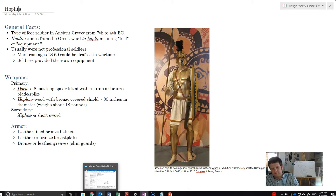Hoplites are usually drafted in most city-states. Male citizens are expected to spend some time in the military. For example, even the famous Socrates is noted to have had a brief military career fighting for the city of Athens.